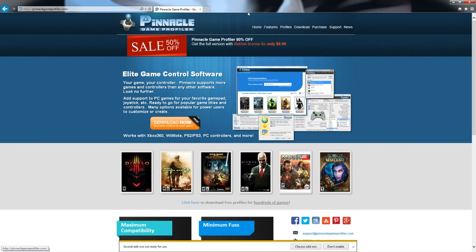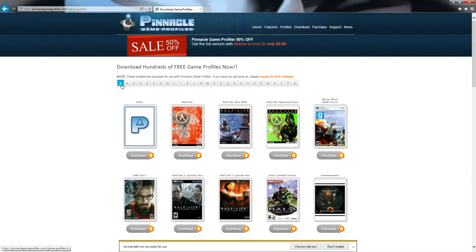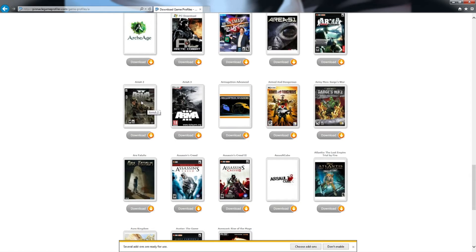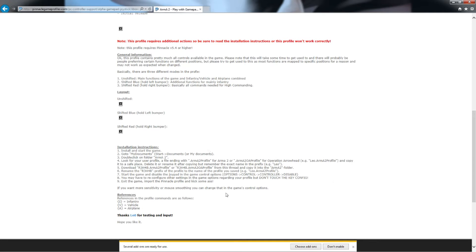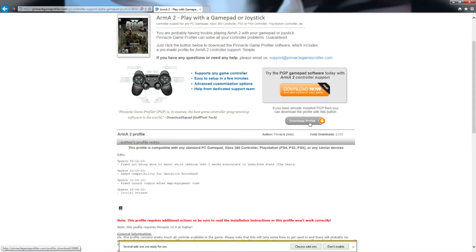The cool thing about Game Profiler is if you don't want to sit there and build one yourself, you go back to the website and click 'Profiles.' It'll list all the games in alphabetical order. I'm gonna go to A — here's H1Z1 right there, but I'm going to Arma 2. Scroll down and here's Arma 2. Click it and you can usually scroll down to see the button layout, then click 'Download Profile.' It'll download into a file.